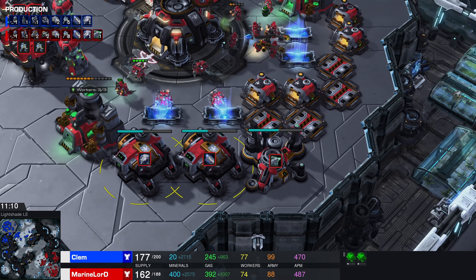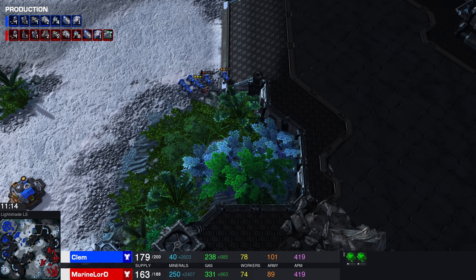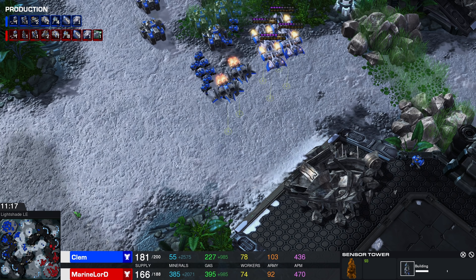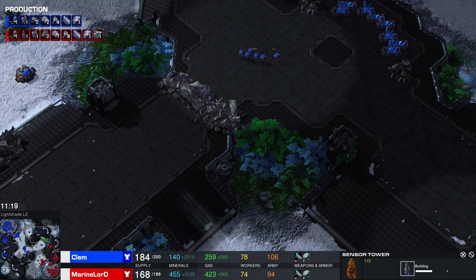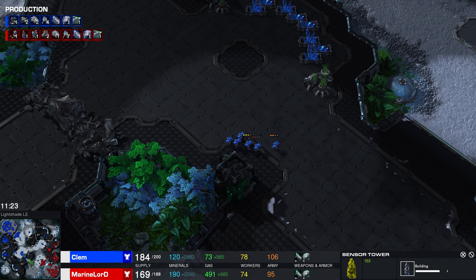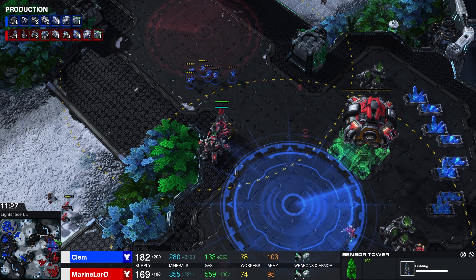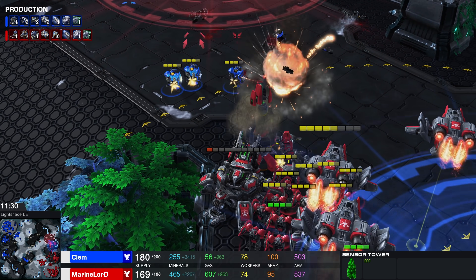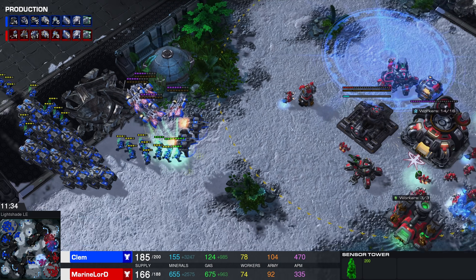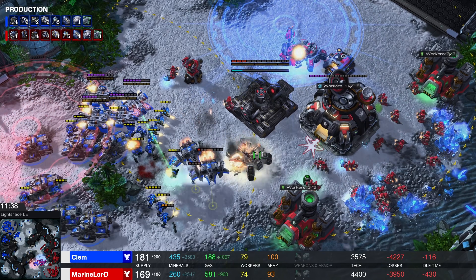I always like seeing all of these upgrades together — that way it's easy to keep track. Clem has got little hit squads of units moving around the map. Normally he's the more aggressive player, whereas Marine Lord likes to sit back a little bit more. He splits up those Marines to finish off a siege tank — five Marines for a siege tank, not bad whatsoever.